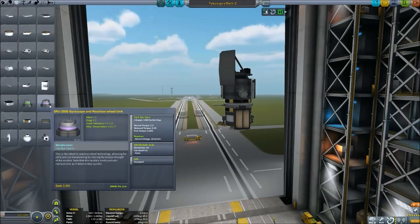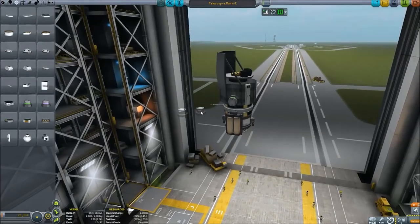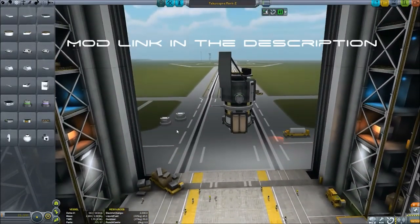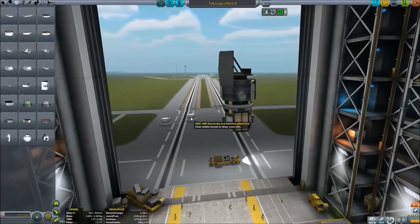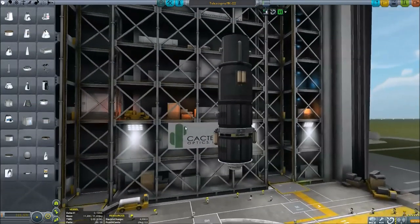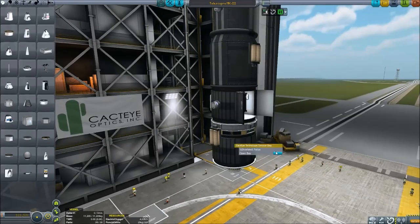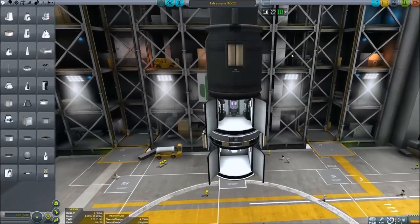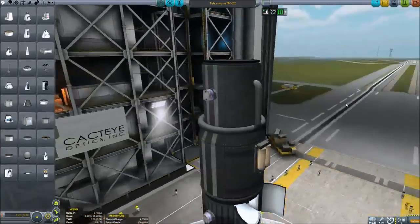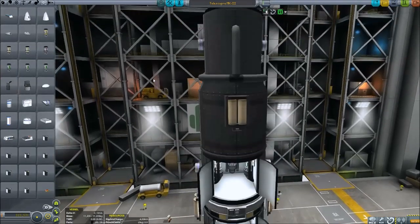The GRU 1000 is unlocked earlier and the GRU 2000 very late in the tech tree. Importantly, these gyroscopes have a lifespan — the GRU 1000 lasts 360 Kerbin days and the GRU 2000 lasts 1416 Kerbin days. You'll need to do maintenance on your telescopes from time to time, either refreshing or swapping them out. The Kerbal Attachment System mod, which lets you attach things in space, is recommended but not required. Here we have the Mark 2 telescope, and there's also the CACTI telescope service bay, which when opened turns on lights and reveals the processor mount slots inside.